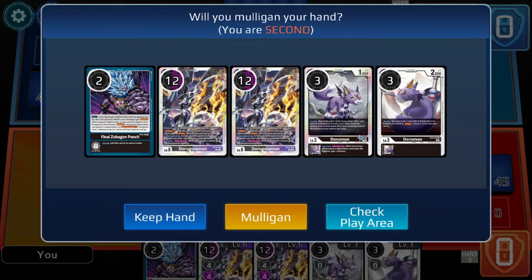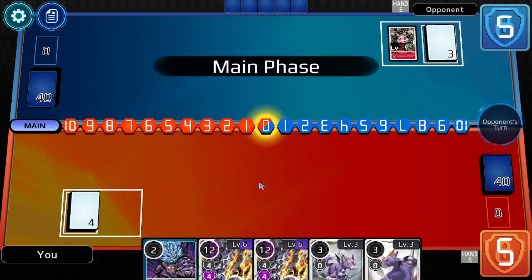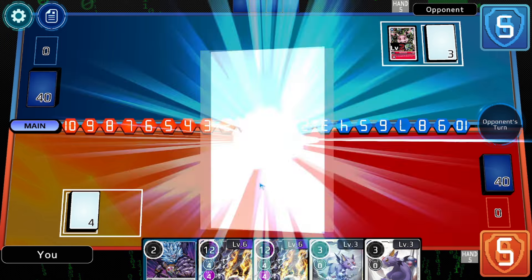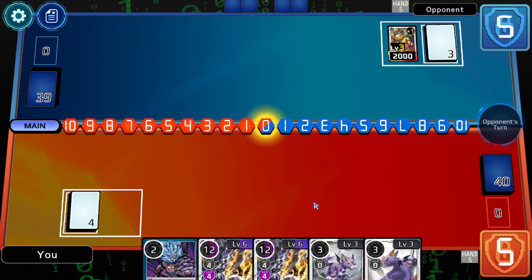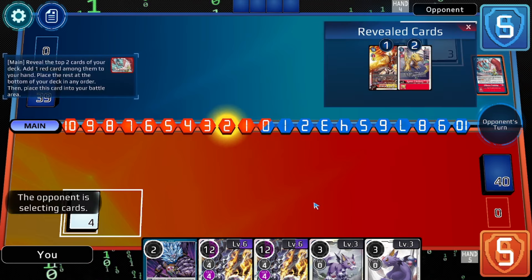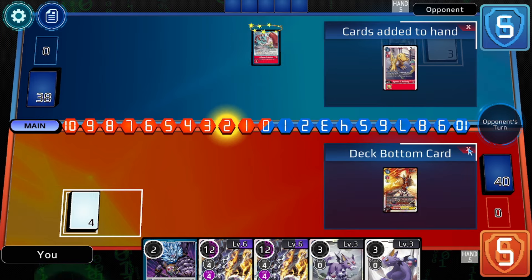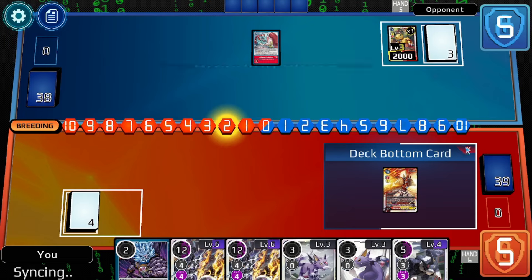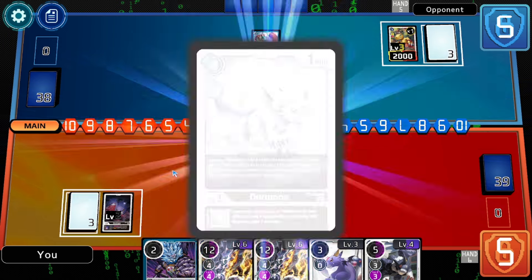Alright, we got two Doru Gormons, two Rookies, and Final Zubagon Punch. This isn't the worst hand — I'm going to keep it just because this deck can sometimes get really bad hands. I'm going second, so that gives me something to work with. He's probably going to take the Agumon here; there's no reason not to unless he's really desperate, since he could use the Agumon just to raise and start searching. I found a level four, so I can at least start thinking about doing stuff.